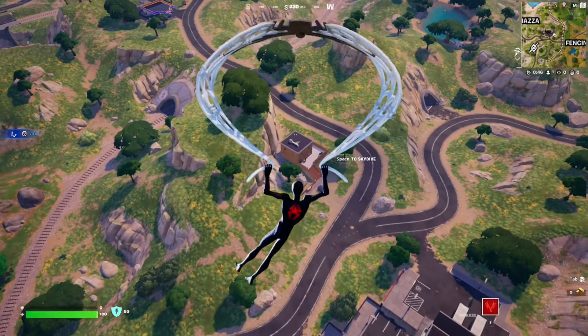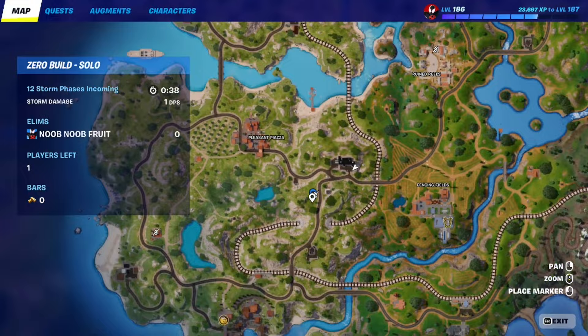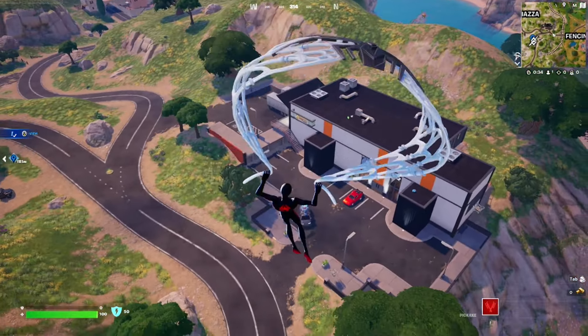Hello everybody and welcome to the channel. If you are looking for NPC number 17, which is Splinter, he's supposed to be located right over here in the underground HQ for the Ninja Turtles collab. It's literally supposed to be live right now in the game, but it's not because Epic Games kind of screwed up.